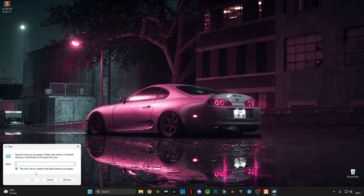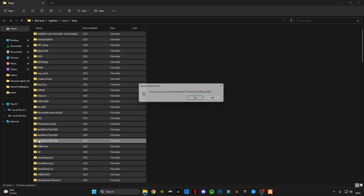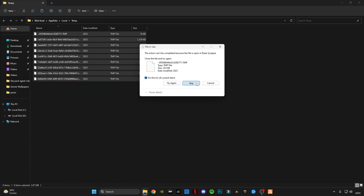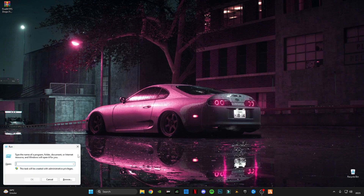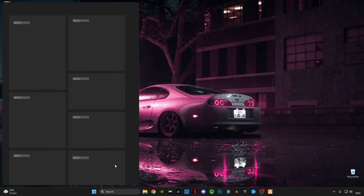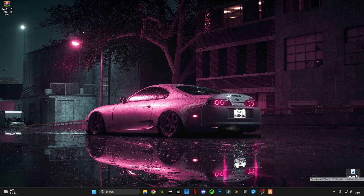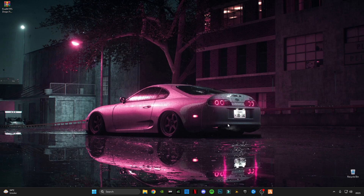Open Run again, type '%%temp%%', press Ctrl+A, and delete any files that cannot be deleted. If it's already empty, make sure you delete all the files from it. Also empty your Recycle Bin.